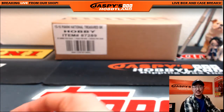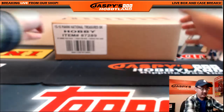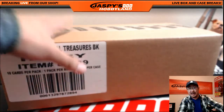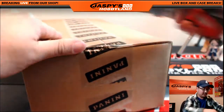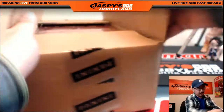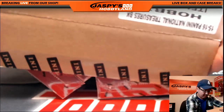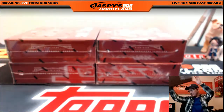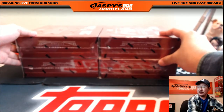Now it's time to get serious, folks. We've got to put our serious faces on because it's our final case break of National Treasures Basketball. Cross your fingers, get your four-leaf clovers, hang on to your lucky rabbit's foot. Here we go — good luck! This is National Treasures Basketball break number 17 from jaspyshobbyland.com.